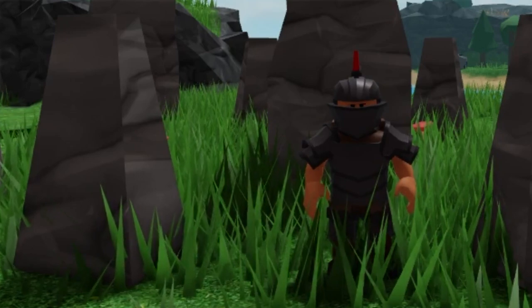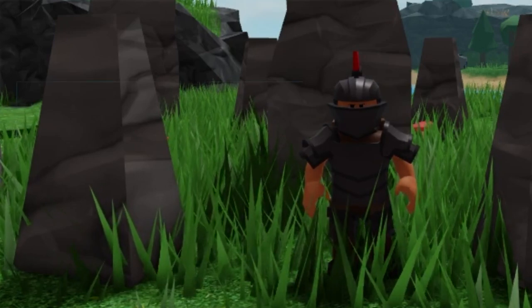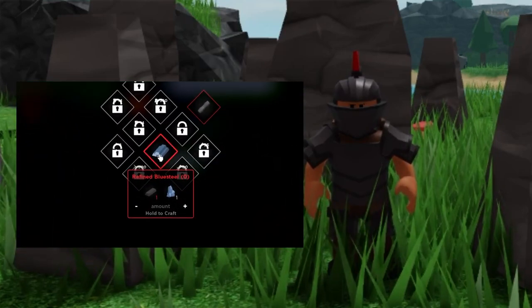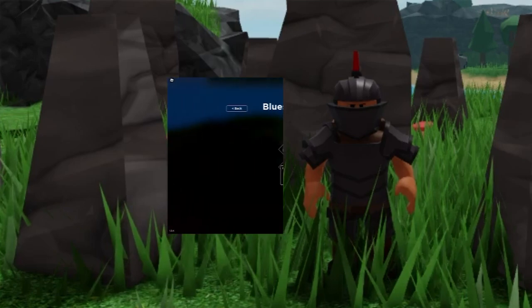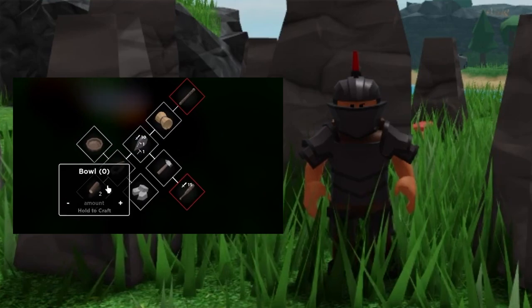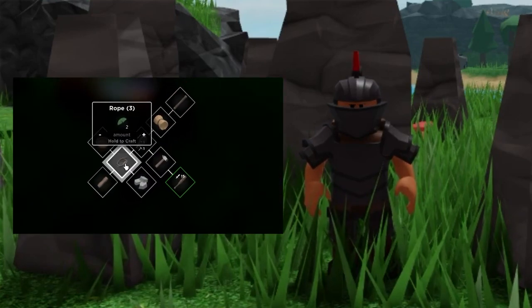Once you get to the boat, the first thing you do is mine the Blue Steel. But you will need Black Steel in order to get the rest of the stuff. Once you get the Blue Steel and the Black Steel, you're able to get the full armor set, the sword, the pickaxe — everything.